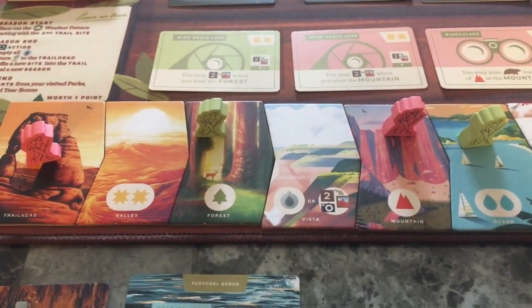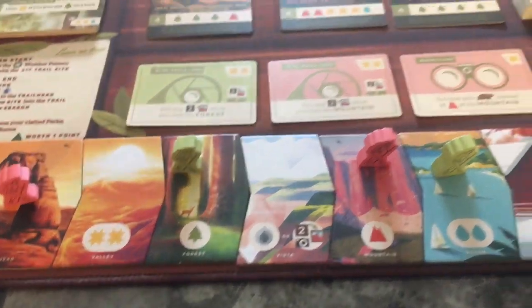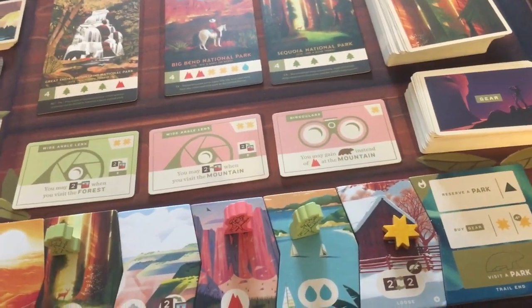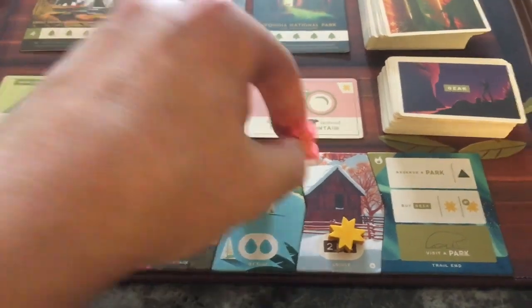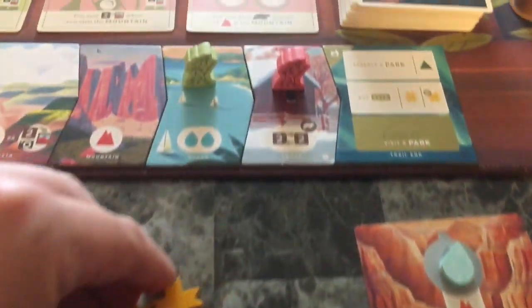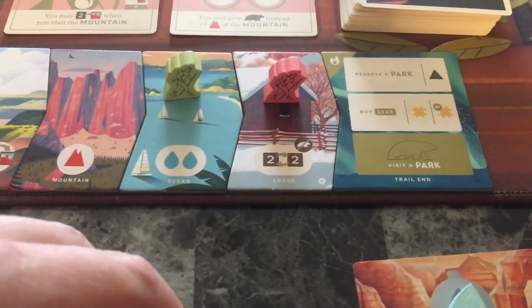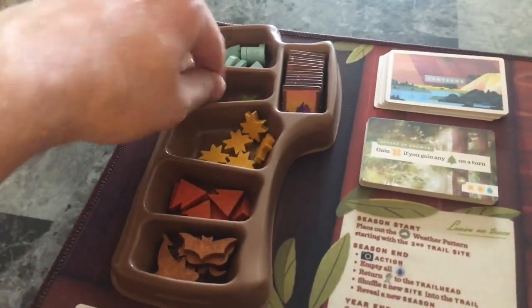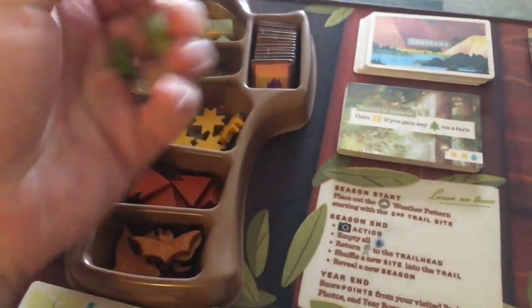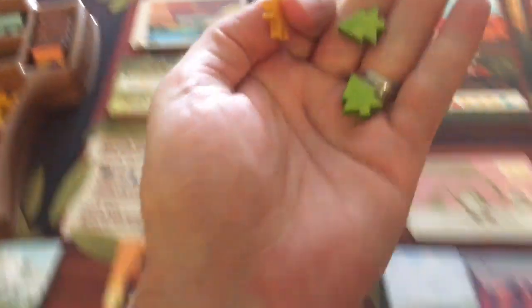Pink's turn. Pink sees that a spot has freed up. They're going to come here and take this spot, doing the same thing as the other player - taking two sun to get two trees. And again, by the effect of the season, they get a sun because they collected a tree.